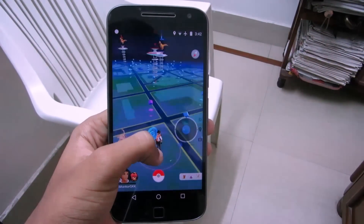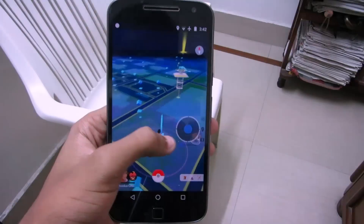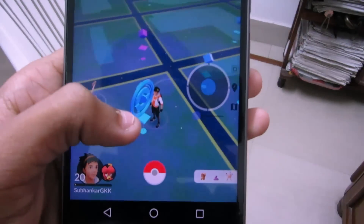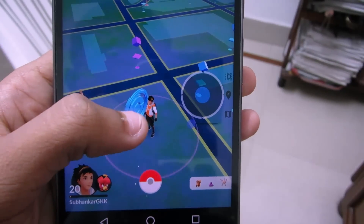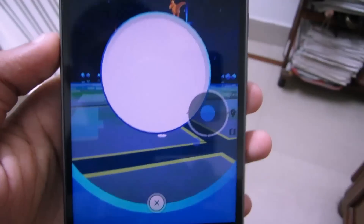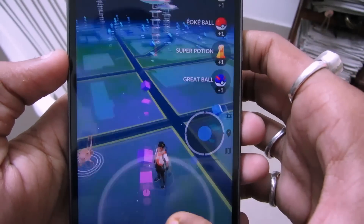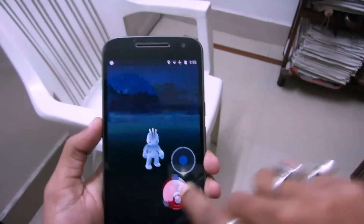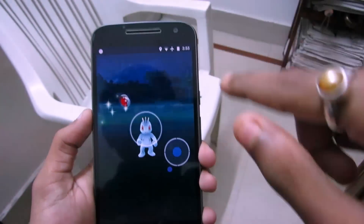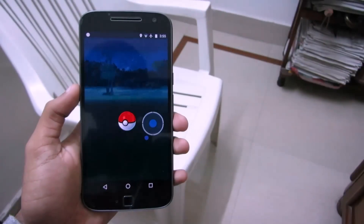That's the magic of this hack. Now you can catch any Pokemon you want in any part of the world. But also, in doing these things, you might get a soft ban that lasts around 4 hours. To get rid of the soft ban, what you need to do is click on a Pokestop and spin it for around 30 to 40 times. Spin it again, and after doing that, the ban will be removed. In this way, you can play Pokemon Go from your bed and catch them all.